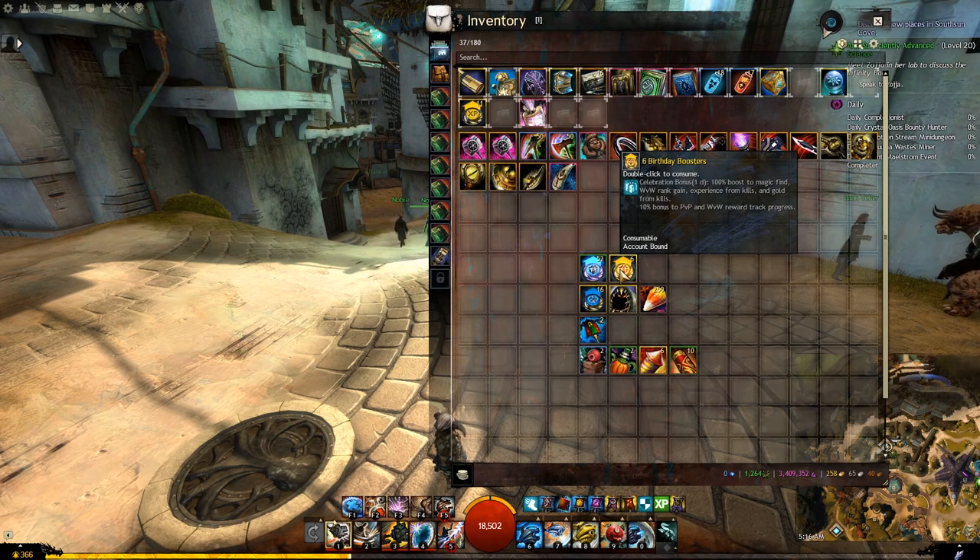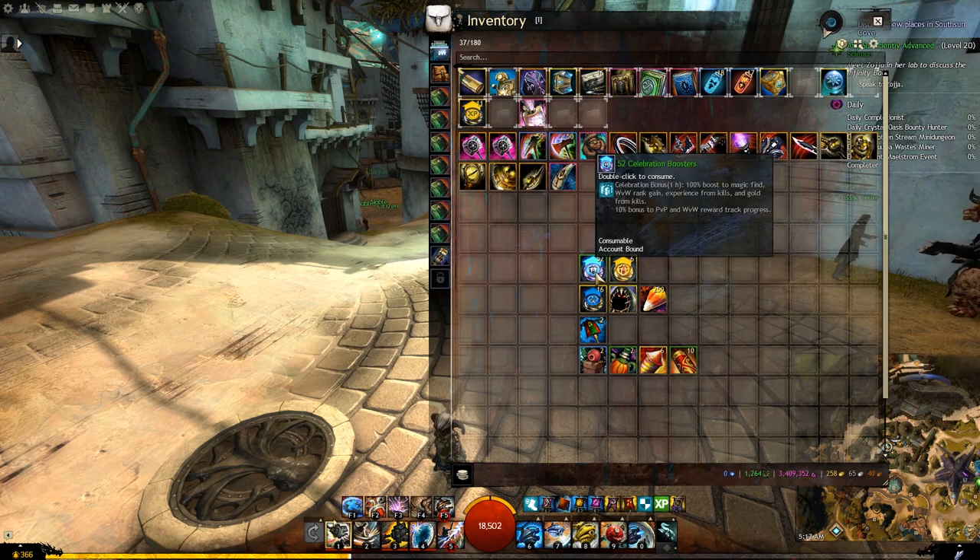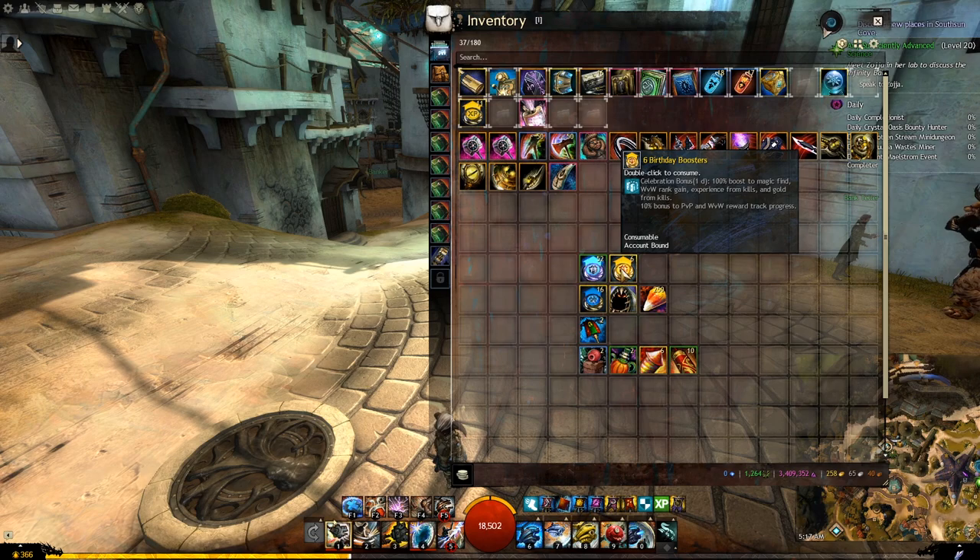Celebration boosters and birthday boosters both give you the exact same effect - the celebration bonus - which increases your magic find by 100%. This is the most important buff you should try to get. The celebration booster is easier to get because you can receive it as part of the daily login rewards. Birthday boosters, on the other hand, are only available when each of your characters reaches a birthday.